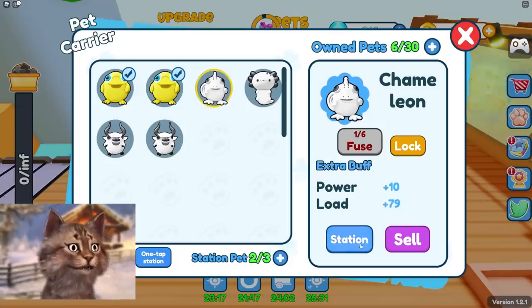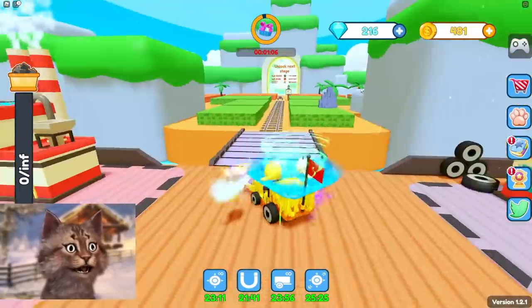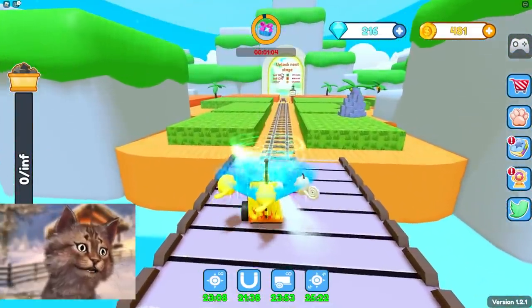I'm gonna remove this one. Was it chameleon or salamander? Which one is better? It looks like this one is better, so I'm gonna station this one. Oh, you can also fuse your pets — that's actually pretty cool.